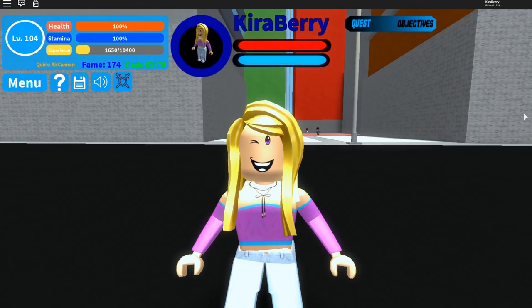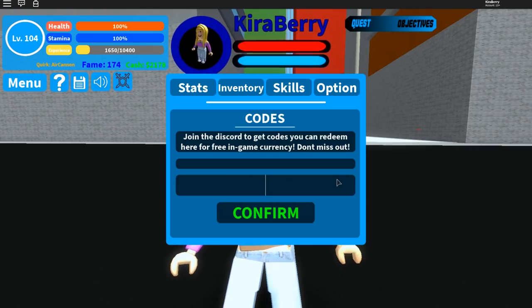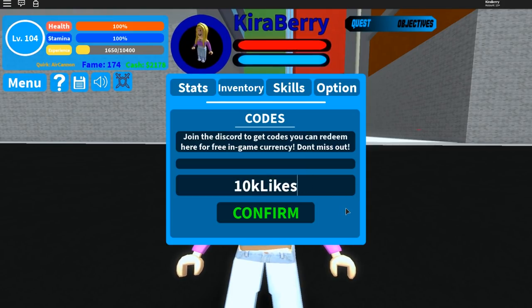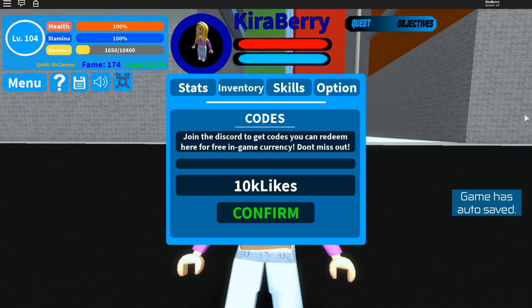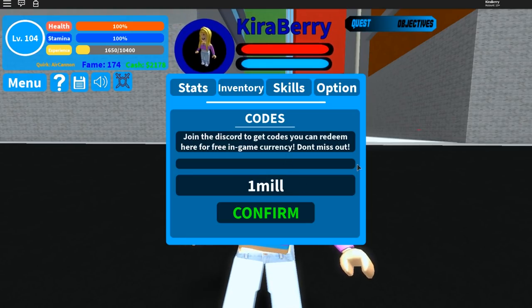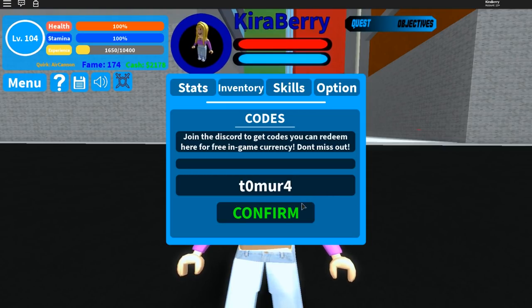We'll get on to the codes for today — I have three codes and they do work, though I've already claimed them so I cannot redeem them again. Go to Menu > Options > Codes. The first code is '10kLikes'. The second code is for their 1 million players update: '1mil'. And the final code for today is 'T0MUR4', which gives you 50,000 cash — great if you want to do spins.